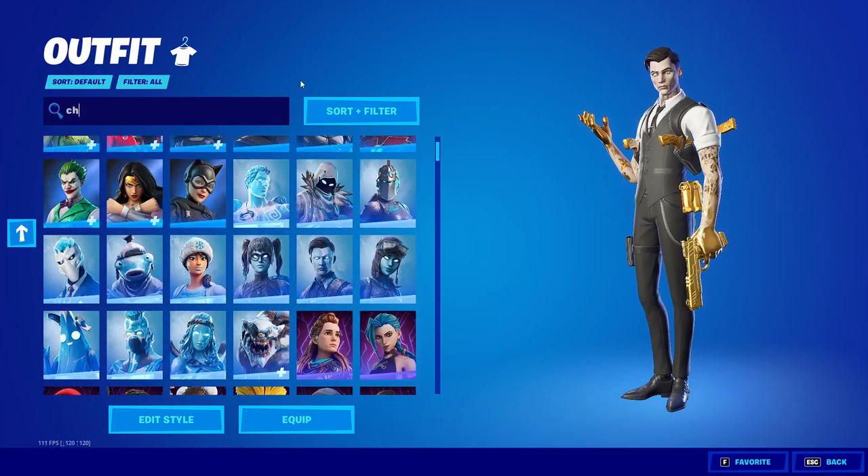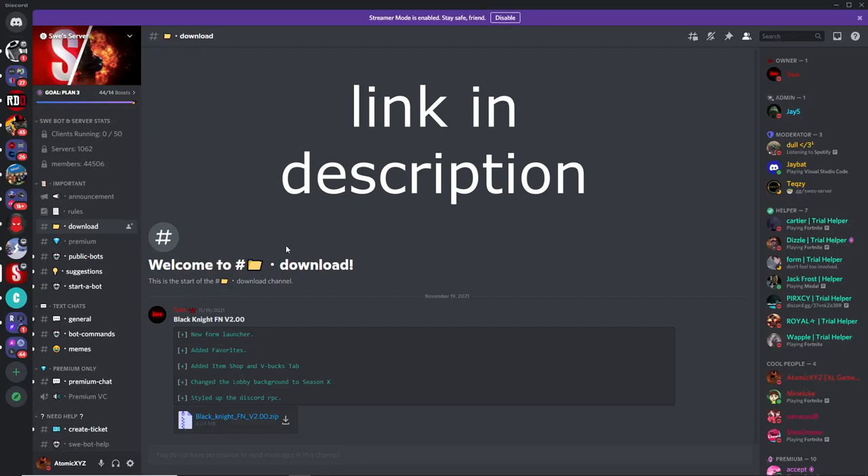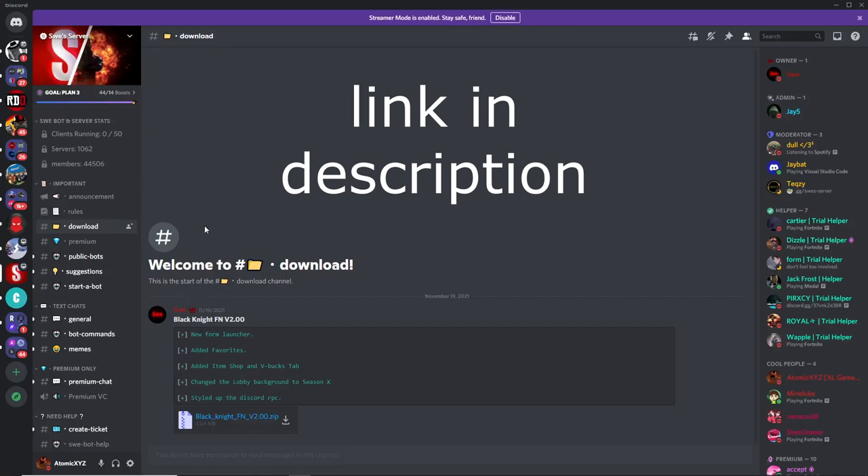What we're going to be doing to get this private server is first join the Sway Discord server — the link will be in the description. Once you join the Discord server it's just going to send you over to one of these channels, so what you want to do is head on down to this download channel right here.